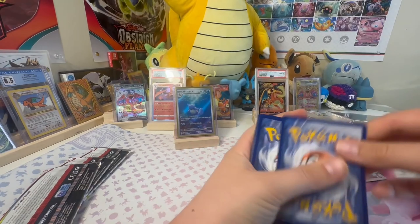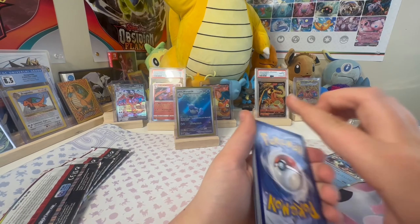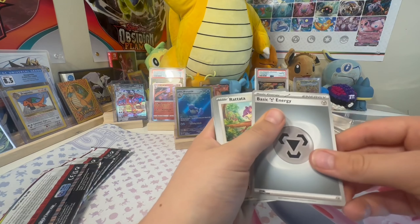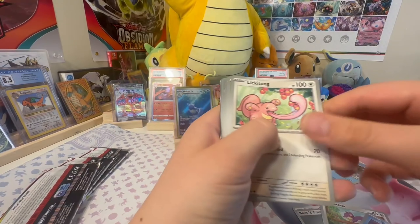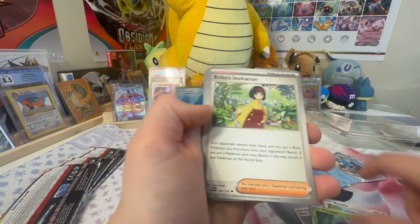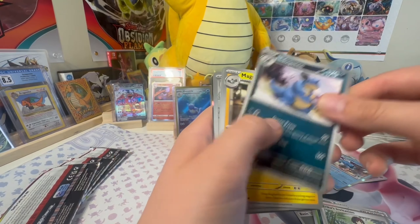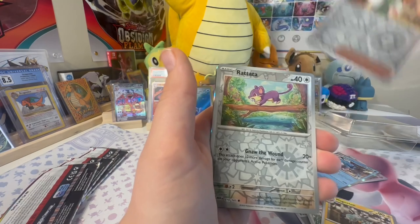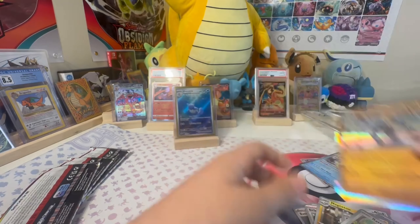Code card of justice. Let us know down in the comments how many of you actually scan these — whether we should keep doing it or if it's wasting your video time. Grass energy. Lickitung, Venomoth, Erika's Invitation, Nidoqueen, Magneton, Daisy's Help, Rattata.